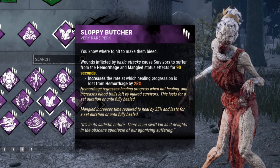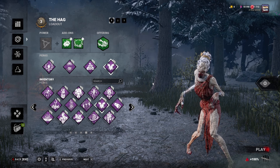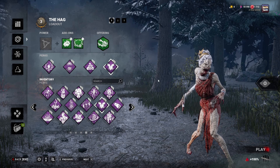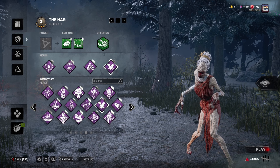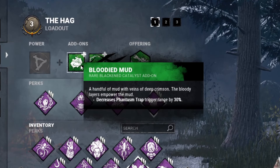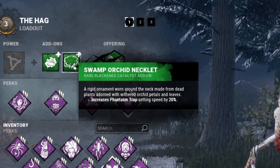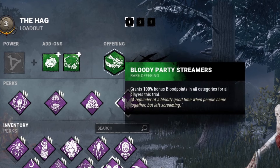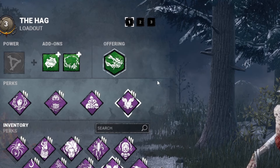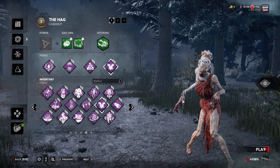Mangled makes healing progress 25% slower. The Hag is based around a lot of M1 attacks, and that's what we're trying to do with these latter two perks. Grim Embrace and Deadlock help us slow the game down by blocking generators and giving us time to set up, and giving us information on where we should be setting up. For our add-ons, we have the Bloody Mud, which decreases our trap trigger range by 30%, and the Swamp Orchid Necklet, which increases trap setting speed by 20%. And of course just a Blood Point offering. Let's jump into the games.